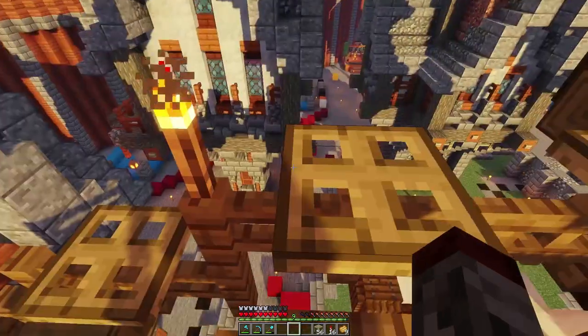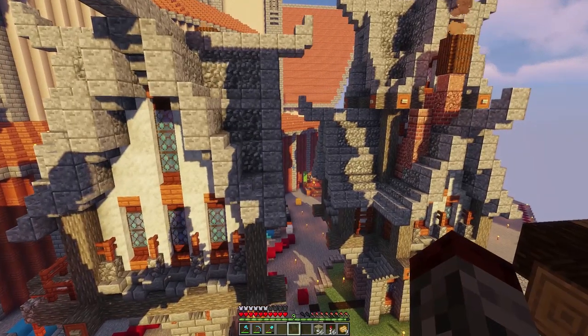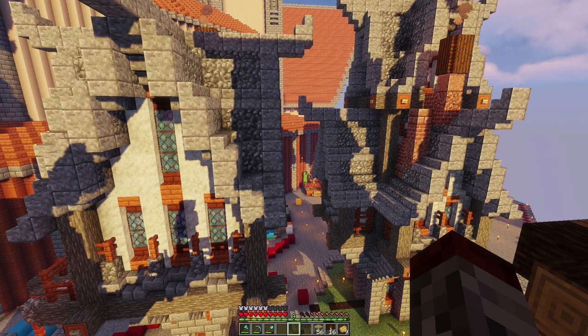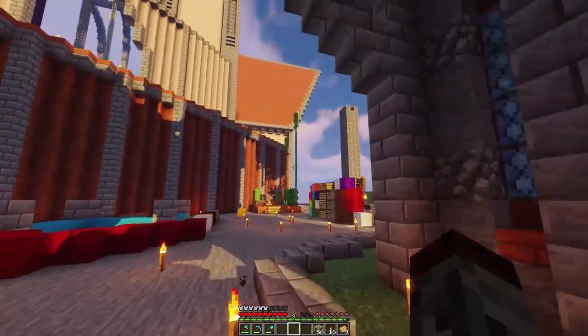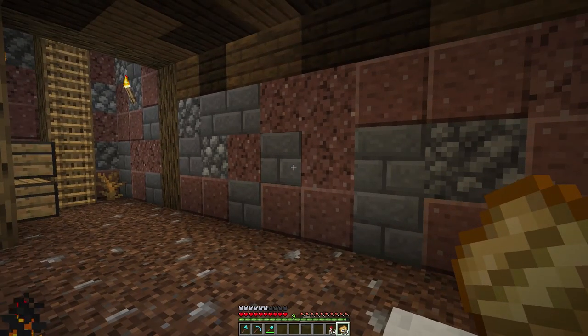Now that Fix-it Felix is in his new home, let's get started with today's building project. I'm going to go gather up a whole bunch of sand — we're not going to be here in the steampunk city anymore. I want to go build in our new jungle biome, and we can start talking about some of the fun ideas I've got with the Koale's Gates.